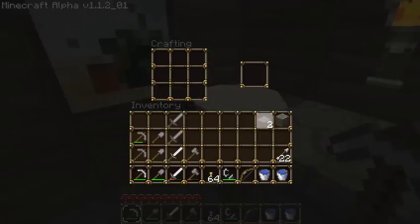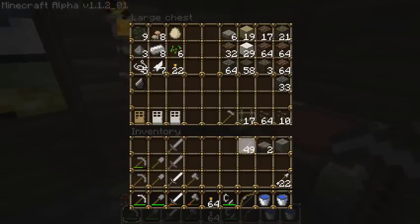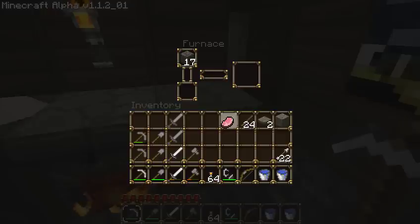I only needed two of these for some pressure pads, so that's why I didn't bother going to find more. Wait, no, I needed a few more, didn't I? I need two per door. Unless I guess you could just do two and have one door be an entrance and one be an exit. Yeah, that's a point. Nah, I'll just do two per door, it's easier.